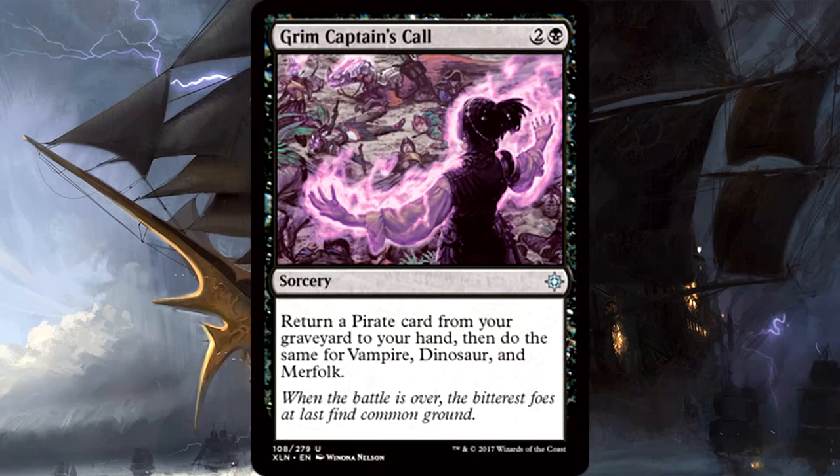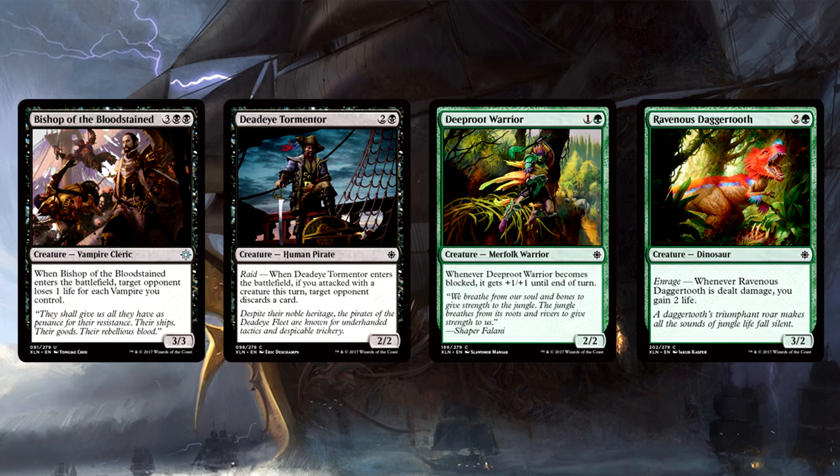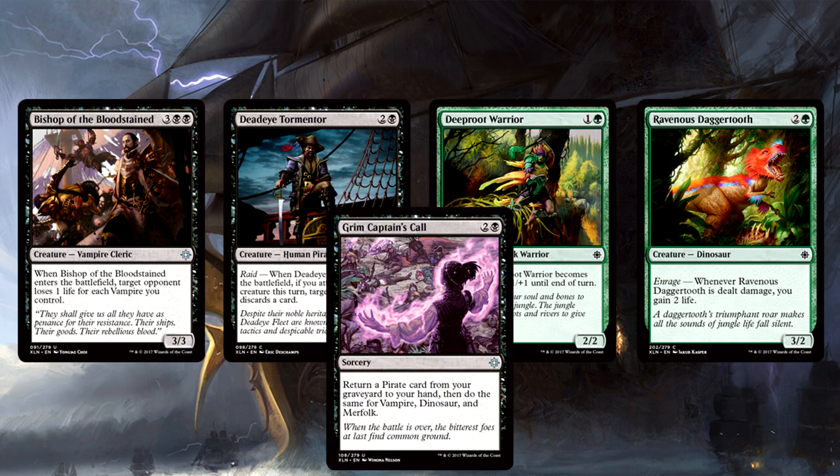Grim Captain's Call is three mana for a sorcery — return a pirate card from your graveyard to your hand, then do the same for Vampire, Dinosaur, and Merfolk. Isn't this card just super weird? With the way the set's shaping up, chances are you'll probably have a deck with two of these creature types, maybe three. If you're running black, you already have access to pirates and vampires, and a simple splash into green gets you both dinosaurs and Merfolk. Don't go out of your way to build around it, but in a black-green deck or Grixis strategy, you can hit all creature types easily.